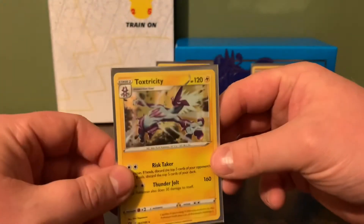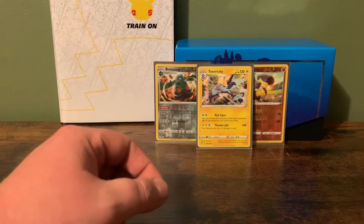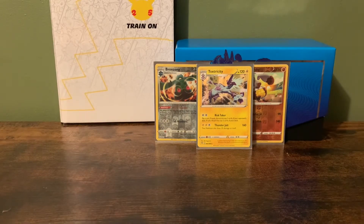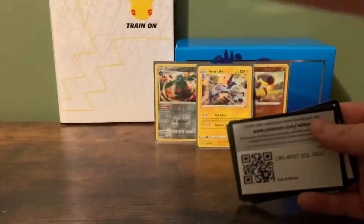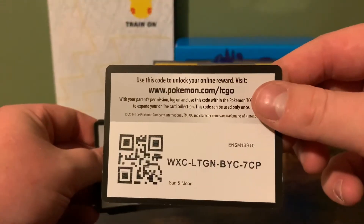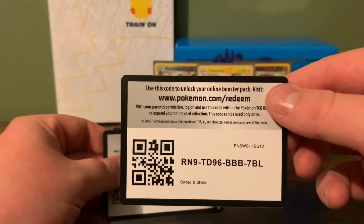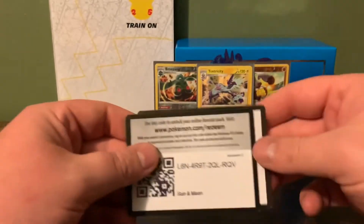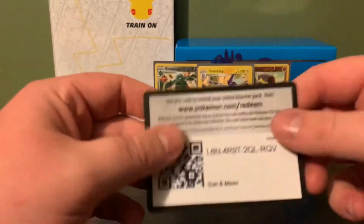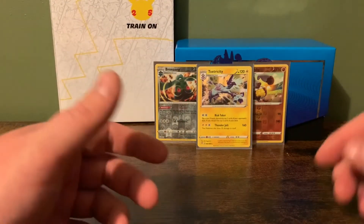So now we'll put these in the binder. First I'll give you guys some codes I've got laying around on the side. There's one, there's another, and then there's the last one for the video. I'll go put our cards in the binder and then that'll be it.